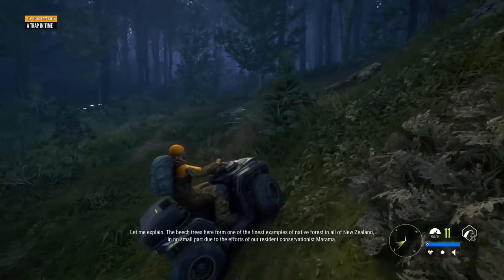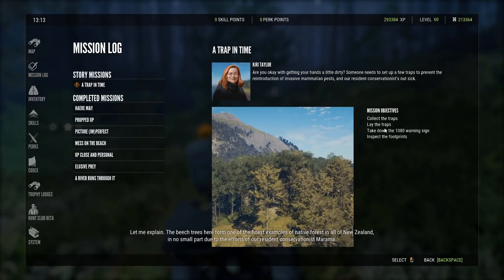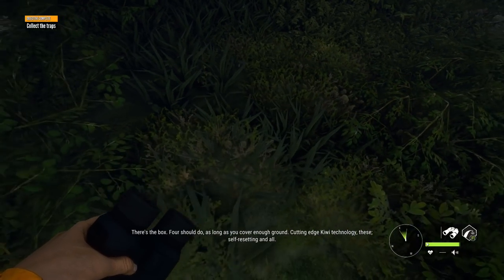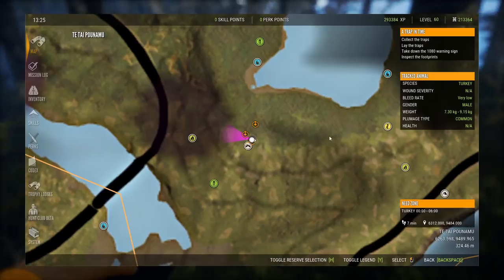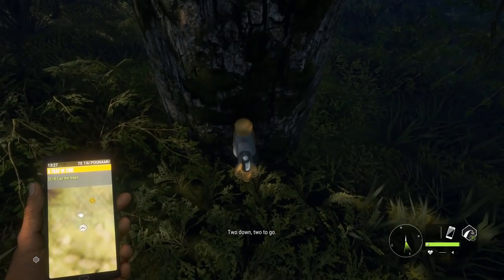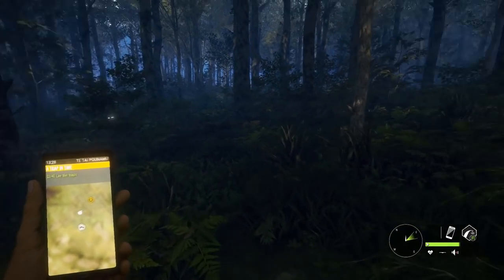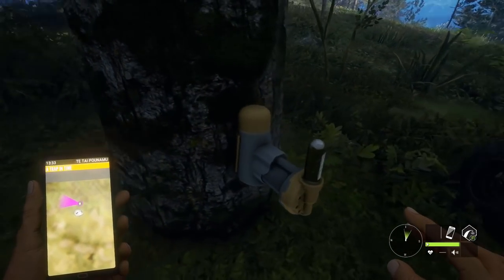Mission complete! Let's see what else we have to do. Next objectives: collect traps, lay the traps, take down the 1080 warning sign, inspect the footprints. Looks like we have a box of traps. We need to place these somewhere in the ground. There we go — there's one. What kind of traps are these? She didn't even explain what they were.